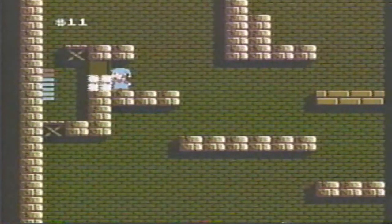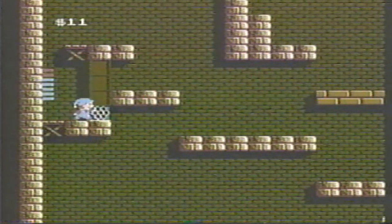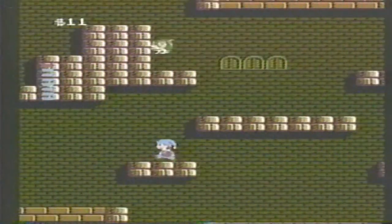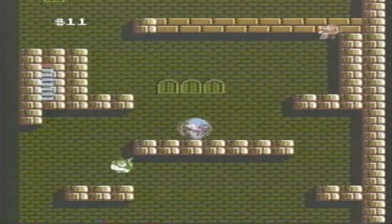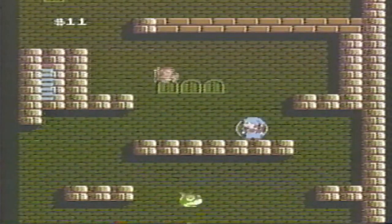Look here for the hidden honeycomb. Finding it will fill all your energy blocks and give you an extra one. The right shot in this area may cause a Hudson Bee to appear. You'll have to run and jump quickly to catch it, but it's worth an energy shield. You can strengthen it by adding hearts.